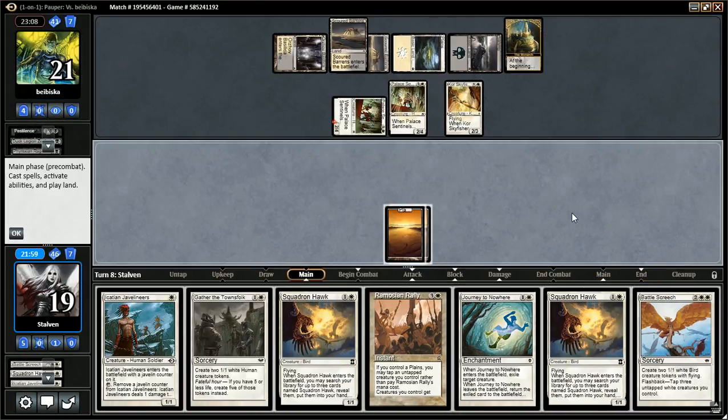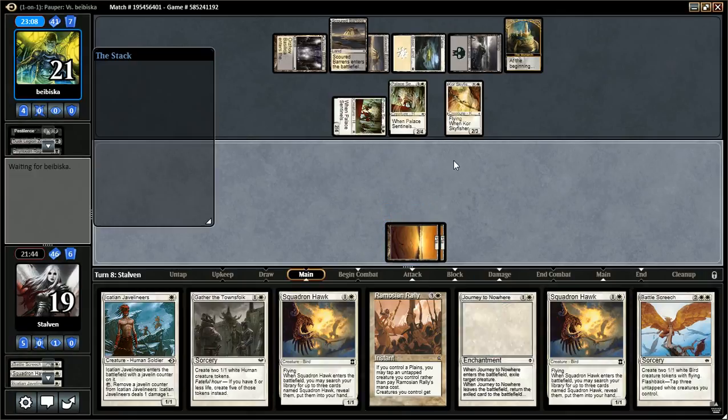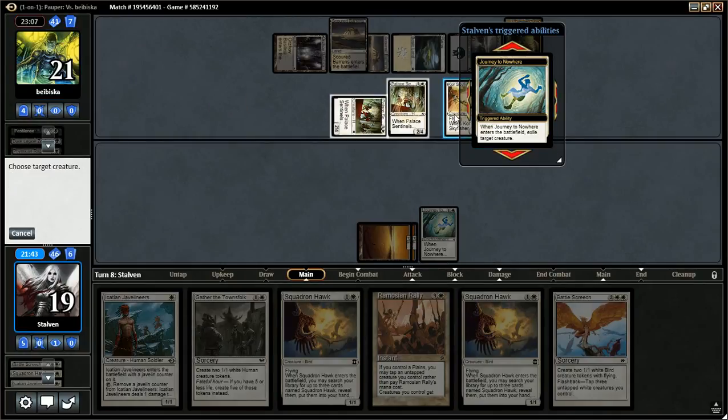Interesting — another Sentinel, and of course Sky Fisher. I guess now we have to Journey the Sky Fisher, play a Hawk next turn and try to gain Monarch. It's really slow, but I think that's pretty much our plan right now.